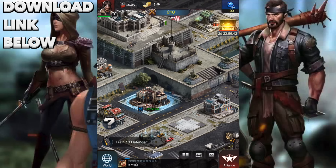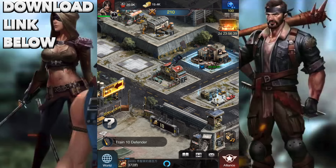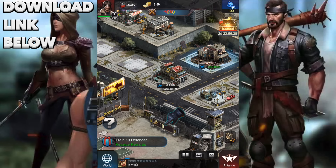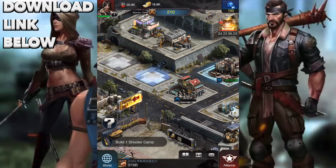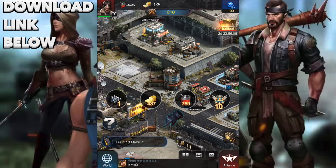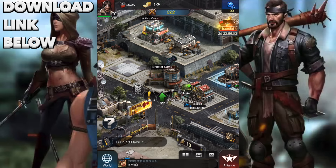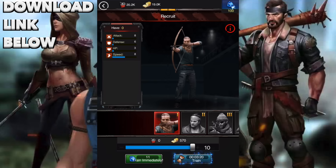Train 10 defenders is on our list of achievements. Let's tap on that and train 10 more defenders. You can slide to select how many defenders you want — let's get 10. That will take three minutes. While that trains, let's build one shooter camp, which is where we'll be able to train our shooters — the long range guys that shoot from a distance.